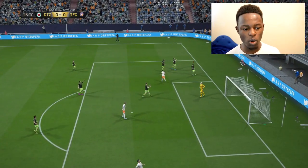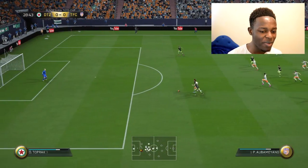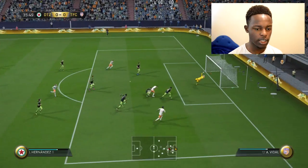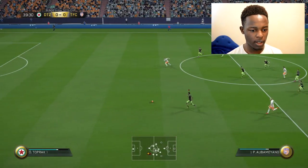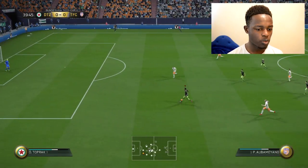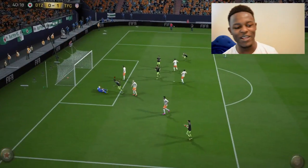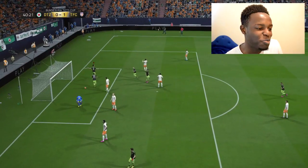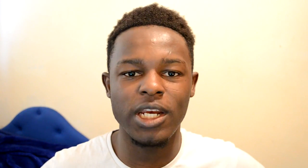There we go, that's what I call defending right there. Sane breakthrough — oh, why give it to Aubameyang? Sane was through! This game's rigged. Don't let him turn you like that. Karius has saved it again — what a save! Aubameyang finished that — there we go, we confused the guy. The speed was just too much. He didn't know where I was going and we put it in the back of the net. 1-0!